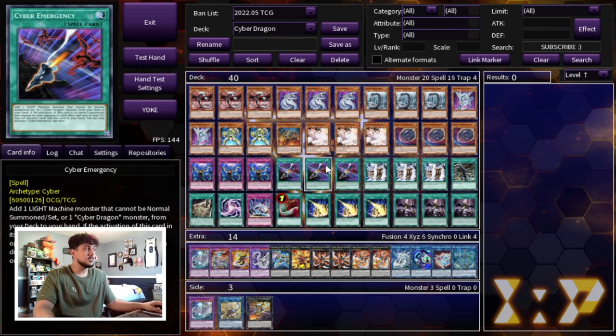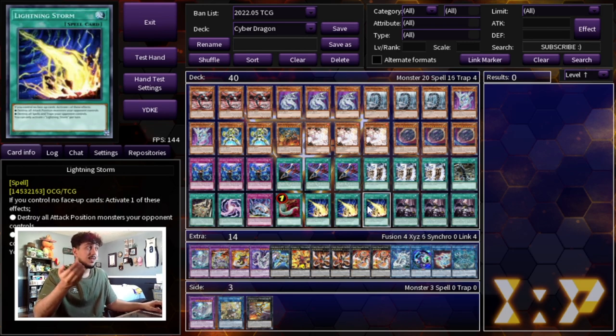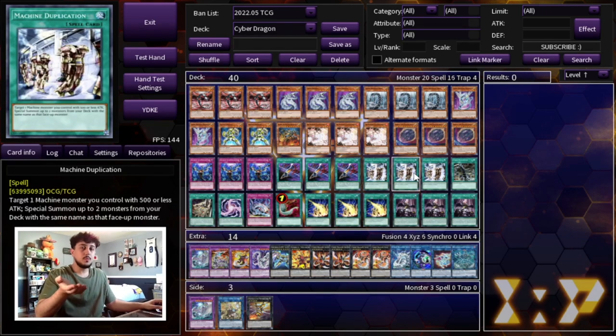We're playing three Cyber Emergency, which makes this deck super consistent — it searches any Cyber Dragon card. We're not playing Prosperity because it prevents you from OTKing, which is the focus of this deck. Then three Machine Dupe: if this card resolves, you're winning the game. You don't always have to shotgun Machine Dupe — you can bait out negates with something like Lightning Storm first, and then Machine Dupe goes through.